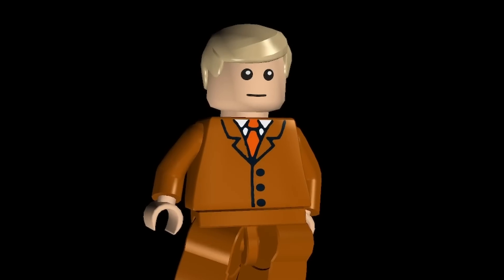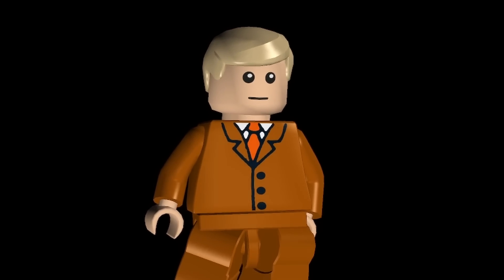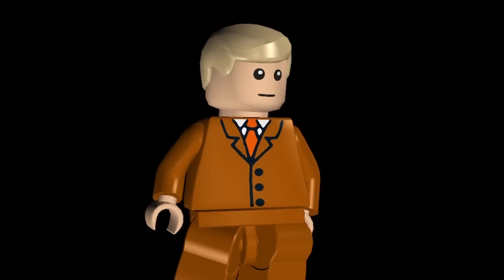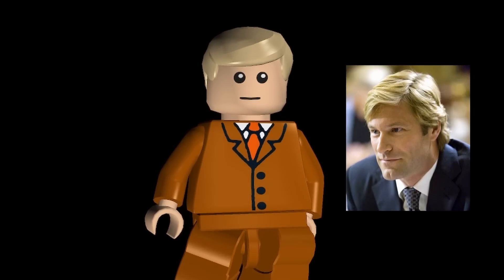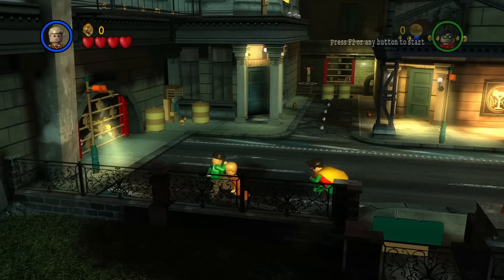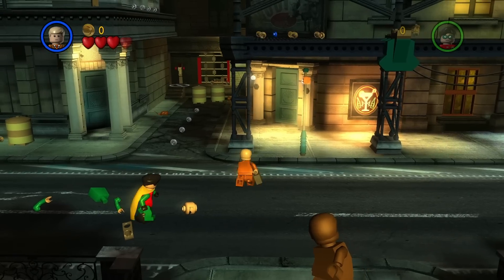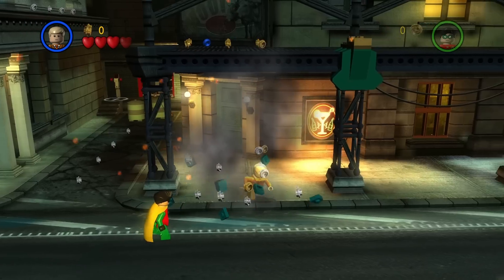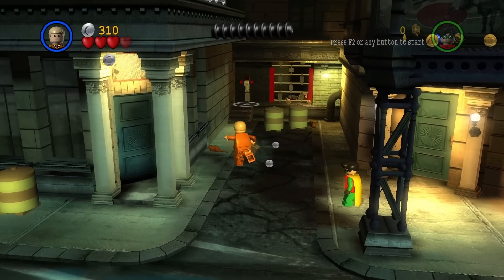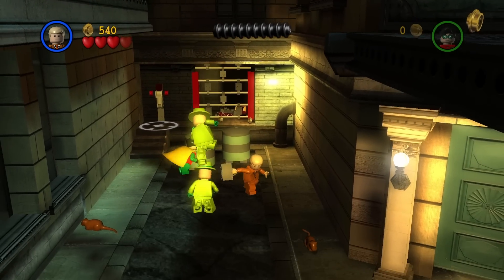Next up, we have the Business Man. As soon as I saw this design, it immediately made me think of Harvey Dent — Aaron Eckhart's Harvey Dent from The Dark Knight — obviously before he becomes Two-Face. Maybe it's the blonde hair, but it works really well as that character. Once you jump into gameplay with this one, unfortunately he doesn't really do much. He just runs around with his briefcase, probably with contracts or maybe some cash, running away from all the criminals of Gotham.